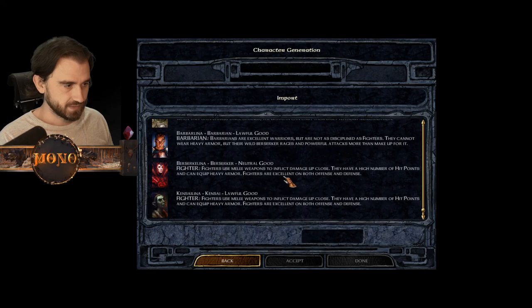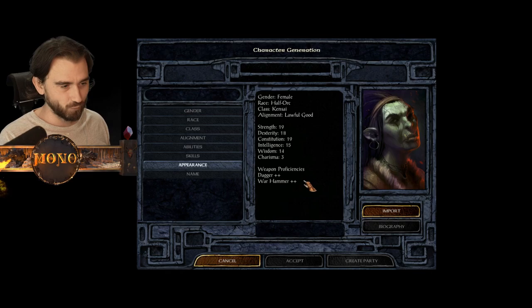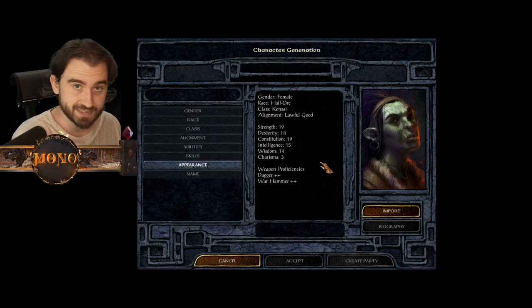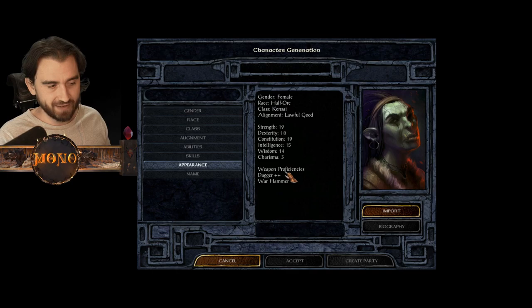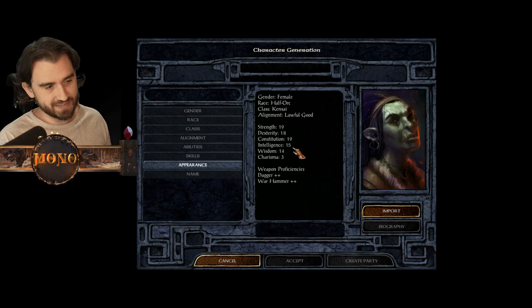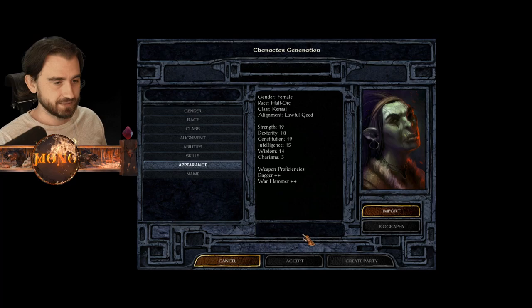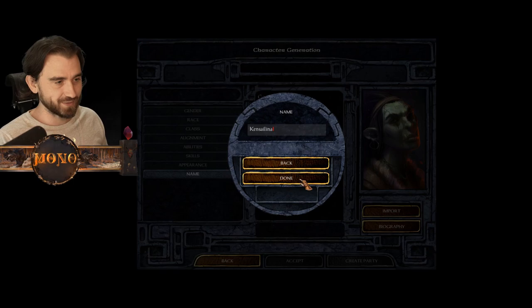I'd also recommend having different weapon proficiencies across party members so not everyone needs the same weapon type, since you're going to find a variety of weapons in the game. The third character I'm creating is a Kensai - I wanted to try throwing daggers, which are technically not missile weapons in this game so the Kensai can use them and still get her full strength bonus. With strength 19 from being a half-orc she'll deal a lot of damage with throwing daggers - more than shooting a bow.